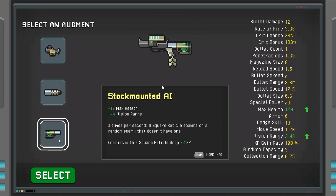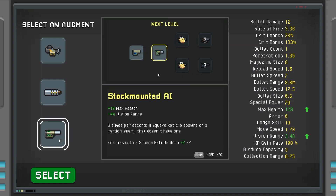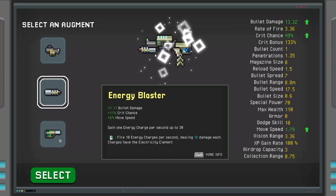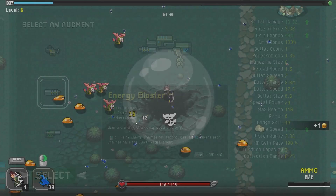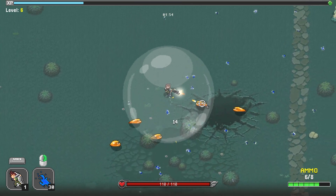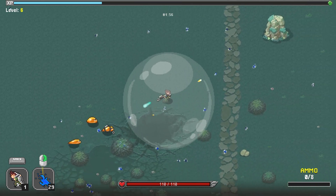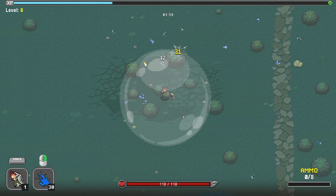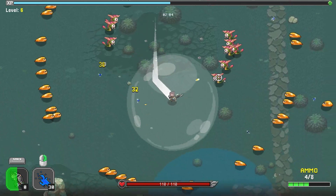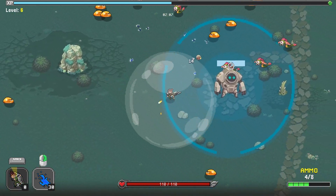There's also a Stock Mounted AI option: extra max health, extra vision range, and three times per second a square reticle spawns on a random enemy that doesn't already have one. I have no idea what a square reticle is, so let's take the extra damage option — more damage seems to be the way to go. I apparently have an ability I haven't been using — oh wait, we can dash! Let's go!